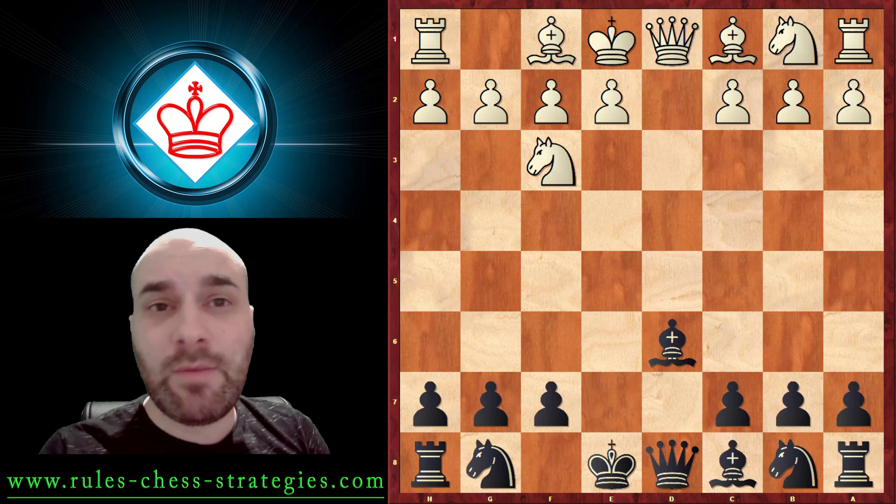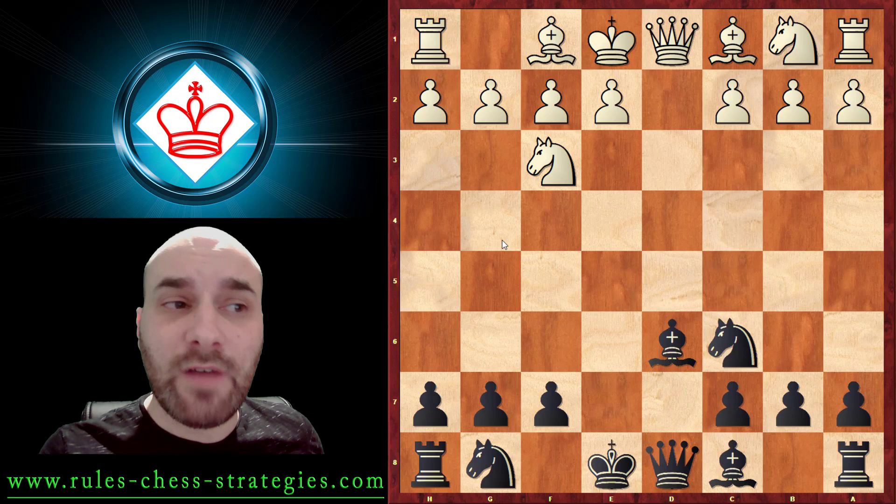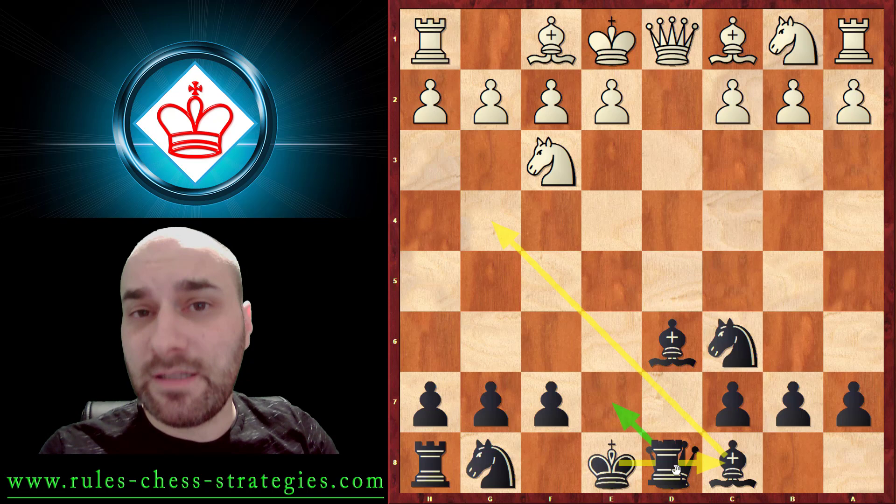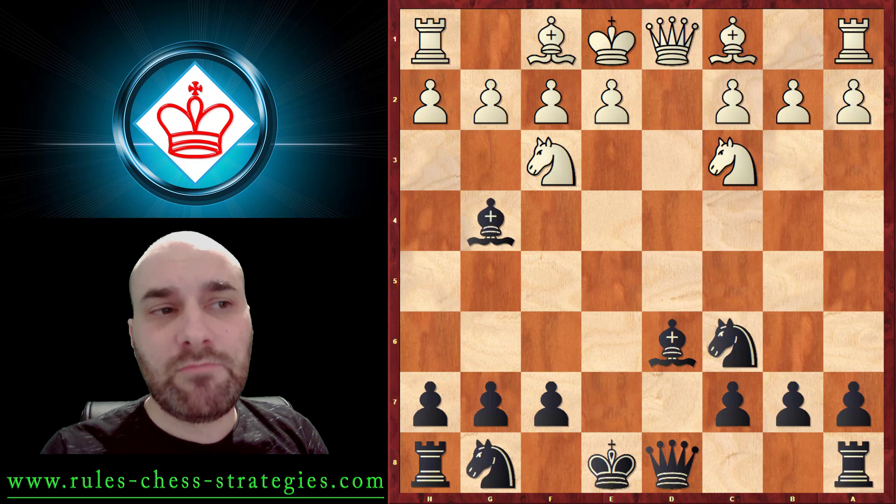After this, Nc6 - our main idea behind the moves is to develop the Bishop, then develop the Queen, and then we can castle long side. So we will have our Rook on D8, and you can see a lot of accidents can happen on the D-file because our Rook there is extremely active.